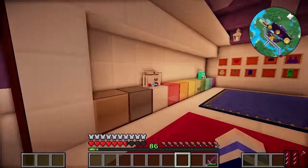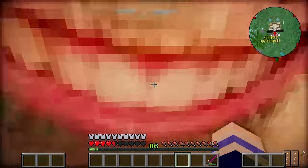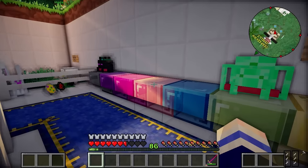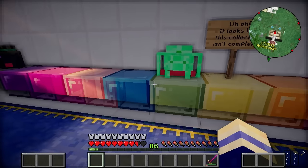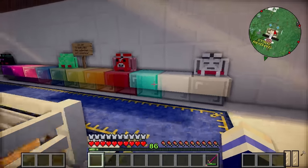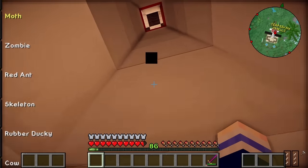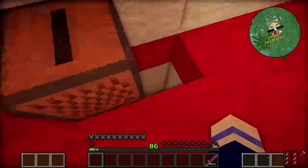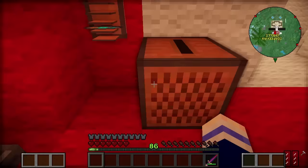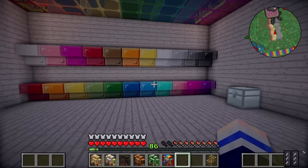I really like the idea that everyone else has got of rainbow shelves. Joey has got these little rainbow stained glass blocks, and we also gave CPK something similar when we gave him his secret base - he has got these really awesome coloured glass stair blocks. Nice work CPK! So I think I'm actually gonna copy this and build it for myself, because I love the way you can put the backpack on the corresponding colour shelf and it just looks really awesome.